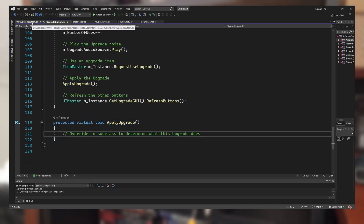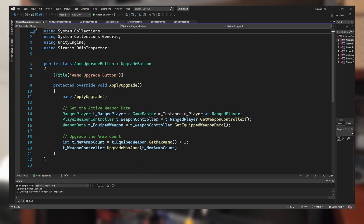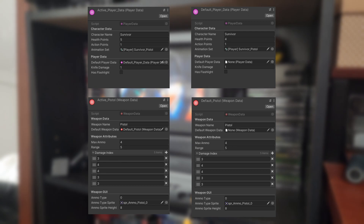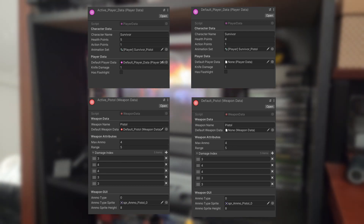The entire upgrade system is based on the character data I made in the first devlog. I made a scriptable object called character data and weapon data — they hold stat information such as health, action points, animations, damage, range, etc. The upgrade system makes changes to this character data file for the current run. However, upon death, the character data will be reset to the default character file.